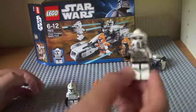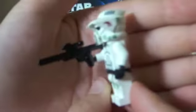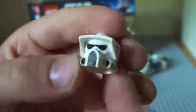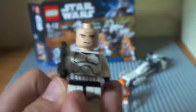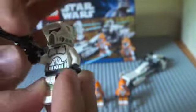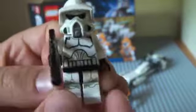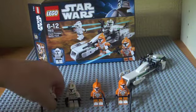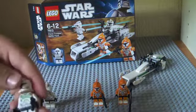Here is the ARF Trooper. He's got some nice detail on him. I like his helmet — it's one of the best things about him. It's got some nice green on the sides. That's his face, normal clone face, and he's got a normal clone body, some green trousers, and this big gun.